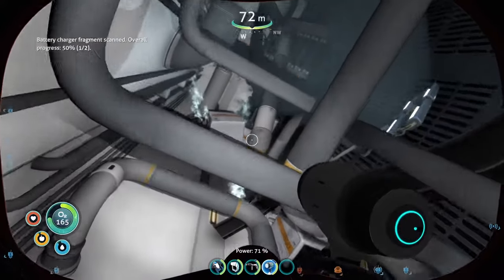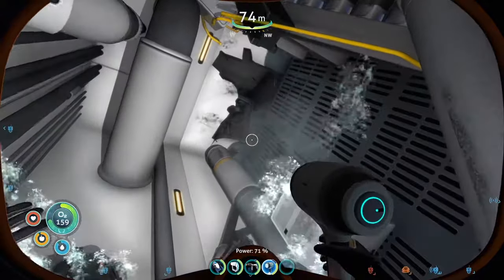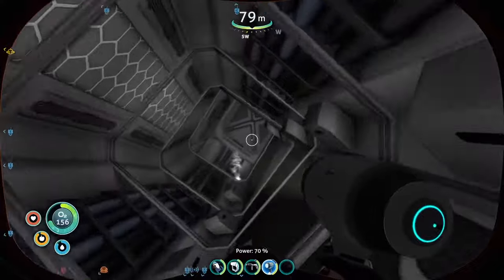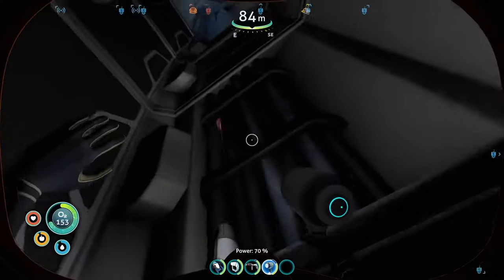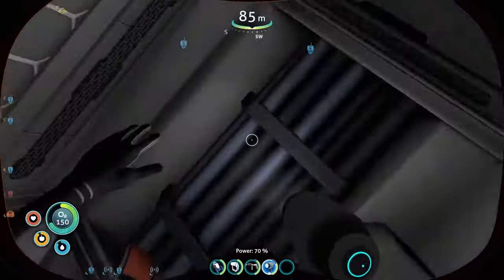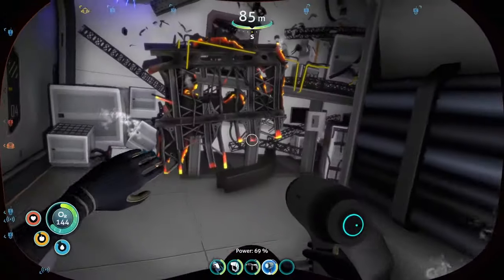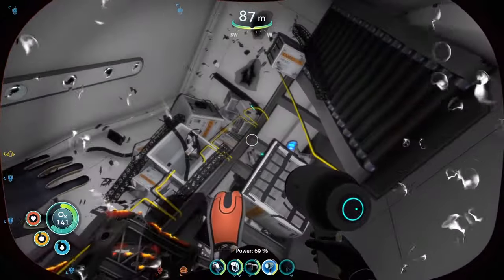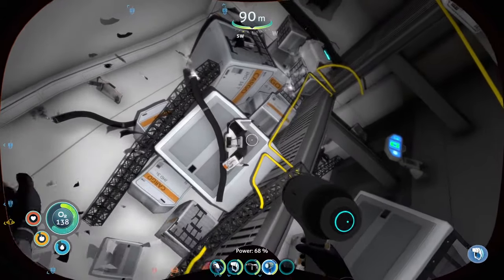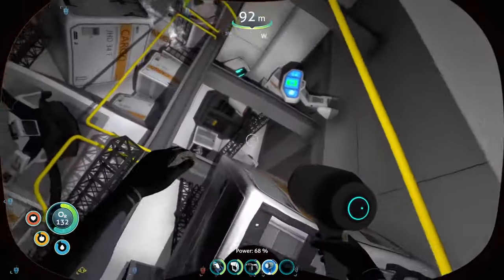Now you have got a laser cutter fragment — you got two there. Now you go through this hole. This way is blocked so you do need to turn right. And you have got loads of stuff in here — there is a data terminal here which you need to collect.